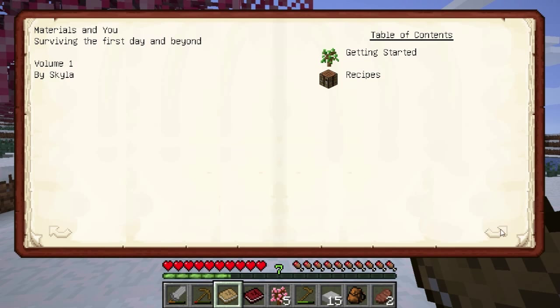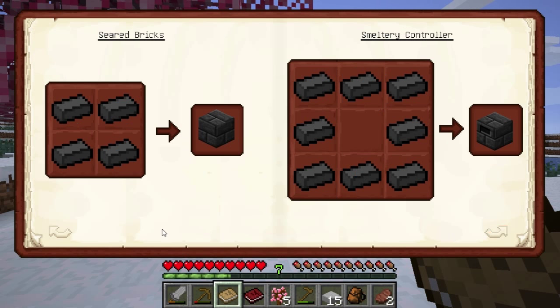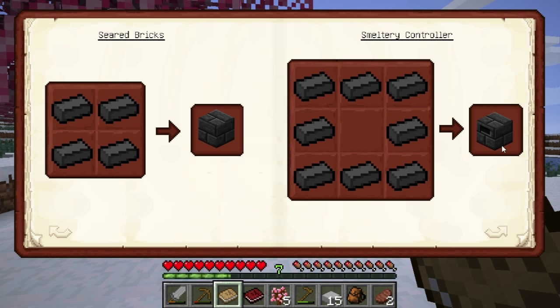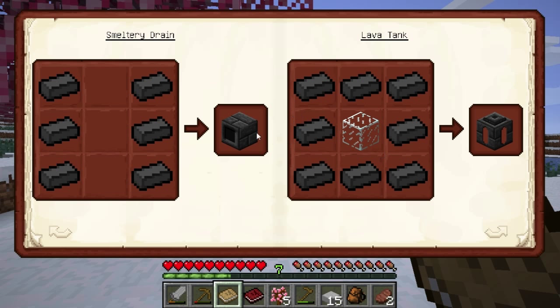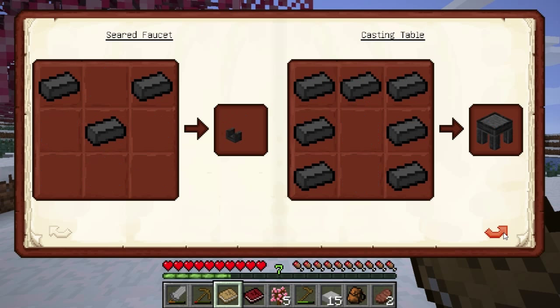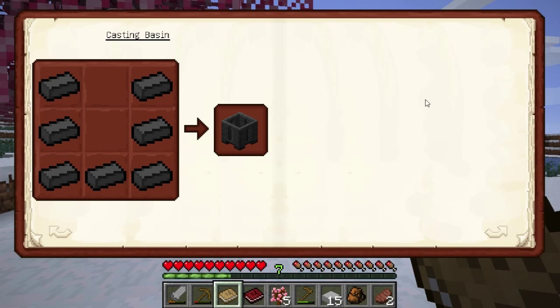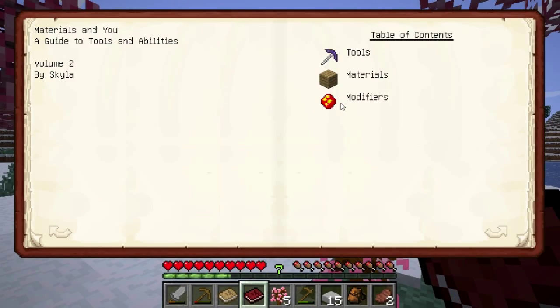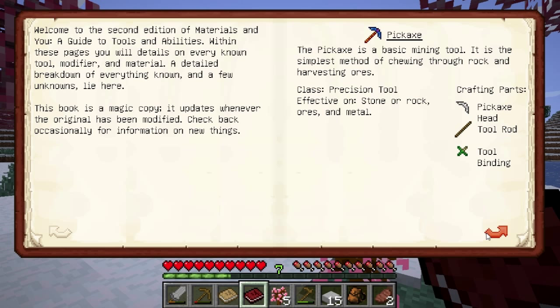In Materials and U, we got through volume 1 to the point of getting stuff with gravel, sand, and clay, which I never bothered doing. We'll eventually find out what the smeltery controller and lava tank and all this fun stuff is. But we hit far enough that it gave us Materials and U Volume 2, which is Tools, Materials, and Modifiers. Welcome to the second edition of Materials and U — a guide to tools and abilities.